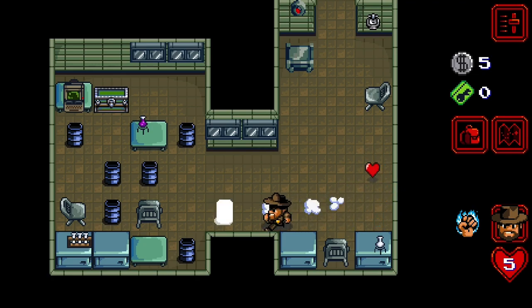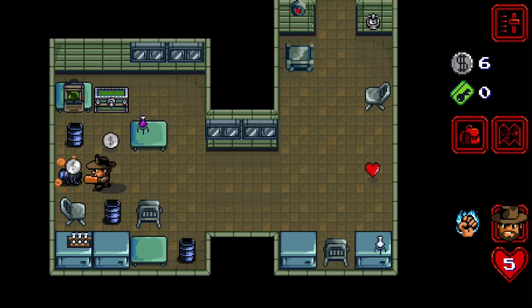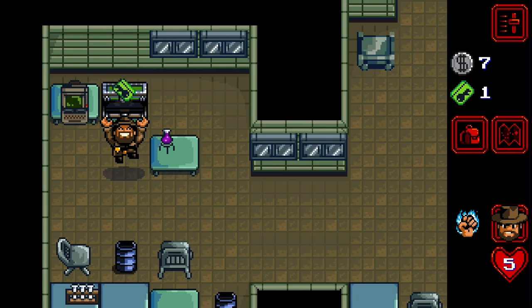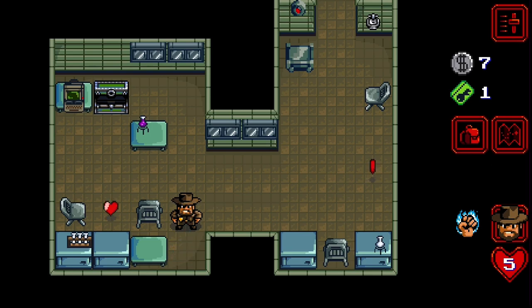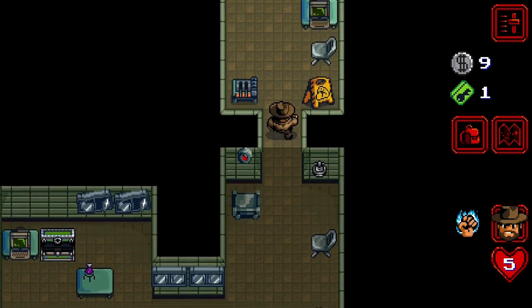All the barrels. Okay, got a chest - yay, key card! And a heart. I'm going to leave those hearts there because I might save them for later.